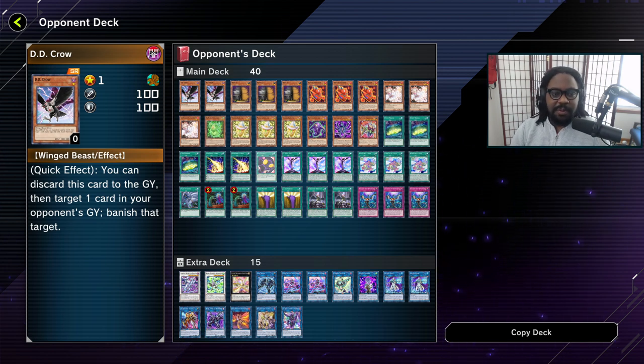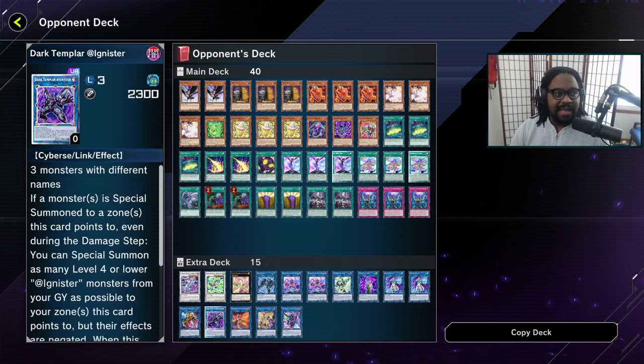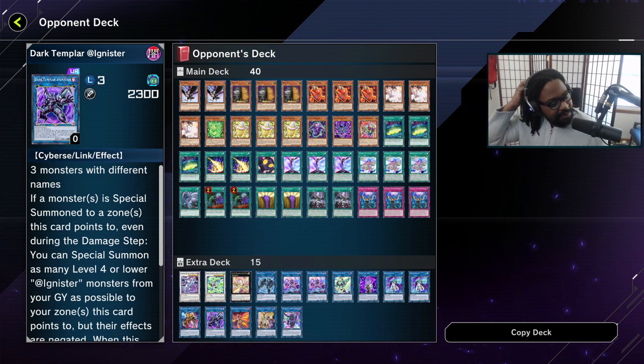What do you want to stop? In this particular deck, you want to stop the Dark Templar, because in the combo they use Dark Templar pretty much as the final end of their combo piece — where they special summon a monster to a Link cursor and then summon as many level four monsters as possible, filling their whole field full of monsters. So this is the effect that you want to stop.